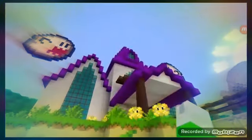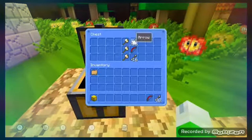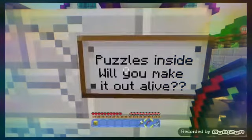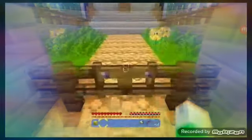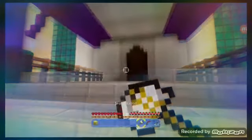Here we are at Luigi's Mansion. There's a booth right there. Let's go see what we have to do. There's a chest here with some arrows and such inside. Let's take some of this. Let's see what this sign says: 'Puzzles inside — will you make it out alive?' Oh no. What does that mean? Let's try to go inside and keep going. I hate Luigi's Mansion. Let me get my sword out.